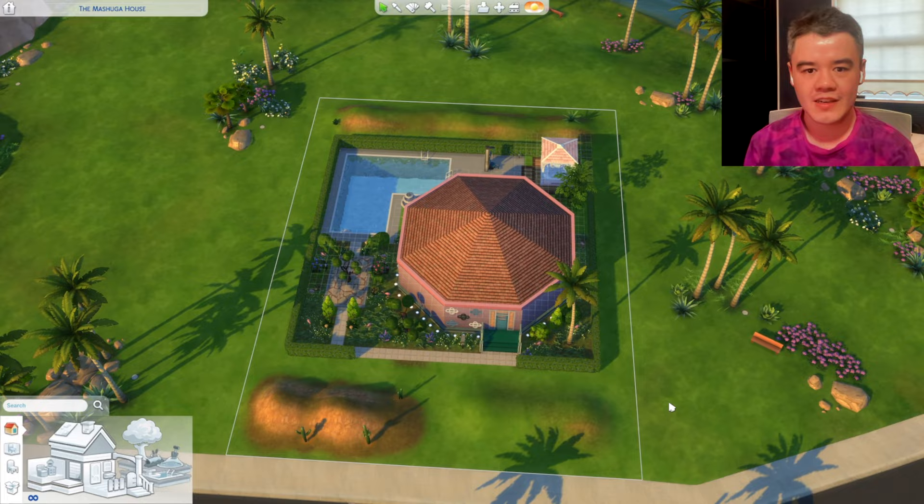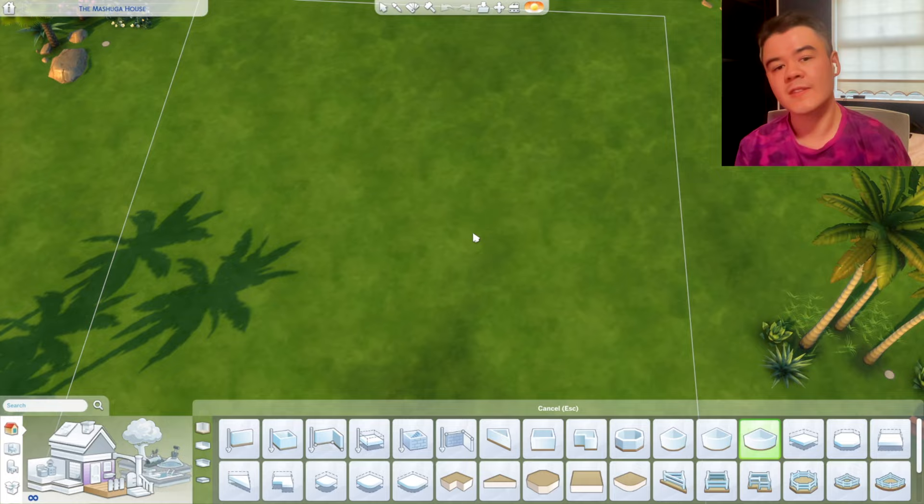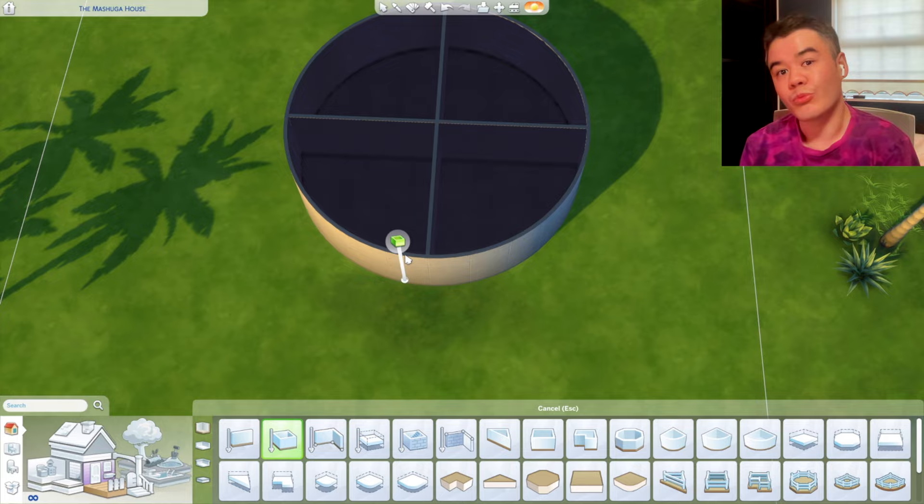This is more of an authentic recreation of the Meshuggah house because it was an octagon in The Sims 1 since you could only do corners. But I wanted to recreate it because now in The Sims 4 we can obviously build round rooms and therefore we could build a round house.